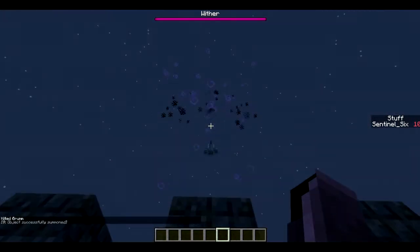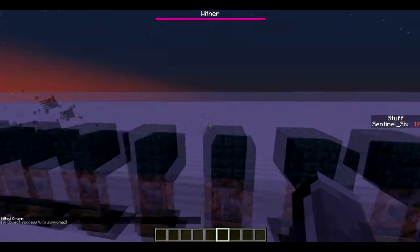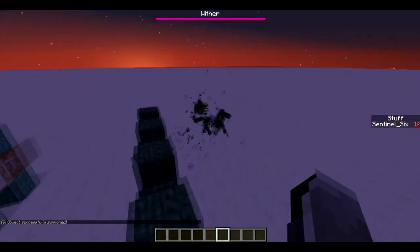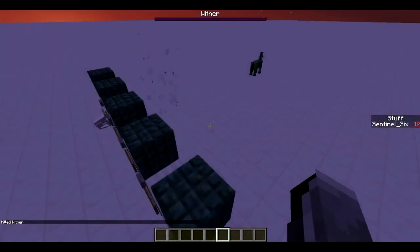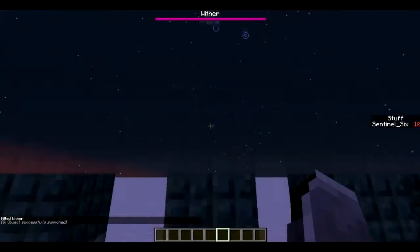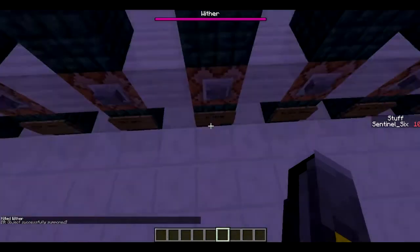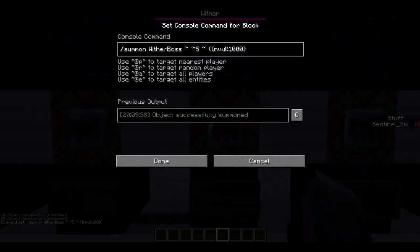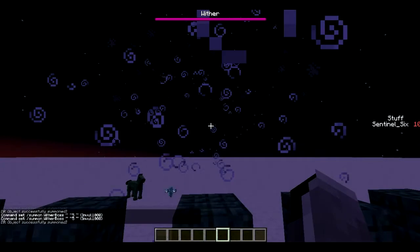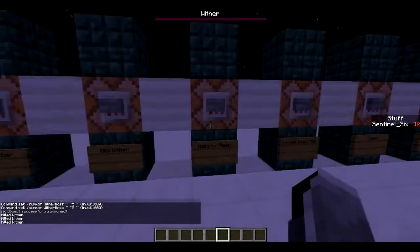You can also summon a mini wither. I saw the mini wither for a little while there but then it disappeared — it just disappears into the block or something, which is really weird. Mini wither is a bit weird; this one doesn't really work that amazingly.